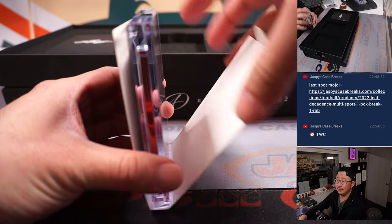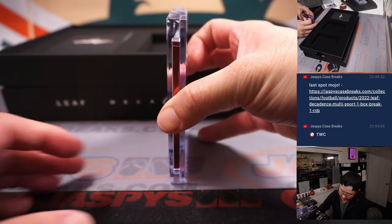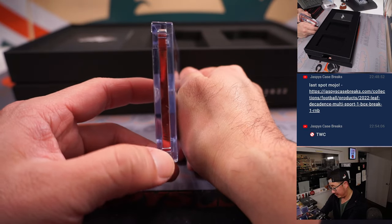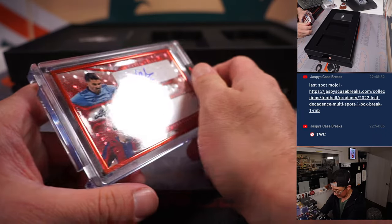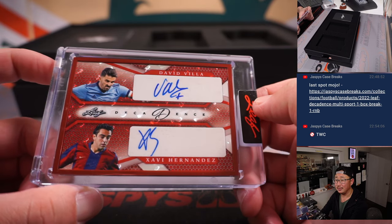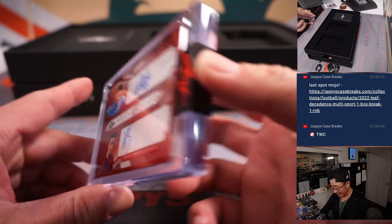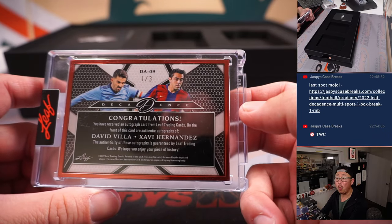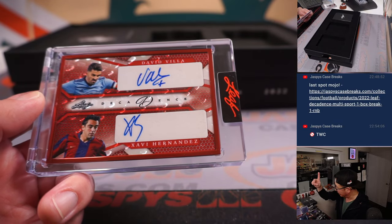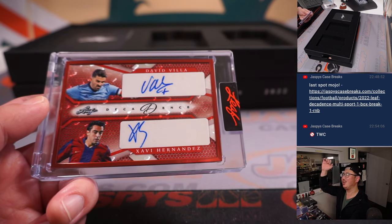Middle card is our multi — it's a dual. And it is David Villa and Xavi Hernandez. Two Spain legends, soccer players. Decadence dual autograph, 1 out of 3. That's Bartholomew Last Bought Mojo, and the number one. Out of fives and under — get the train whistle, all aboard the big hit express, whoop whoop!